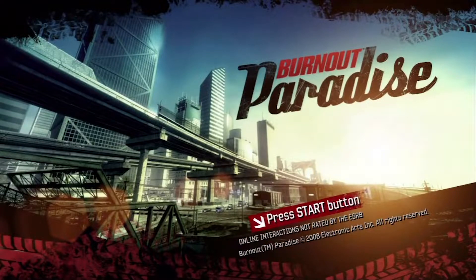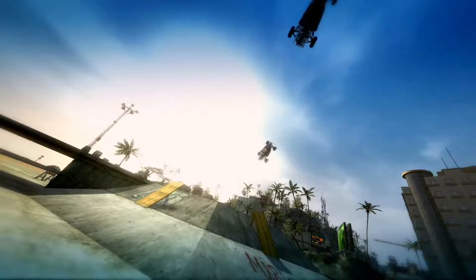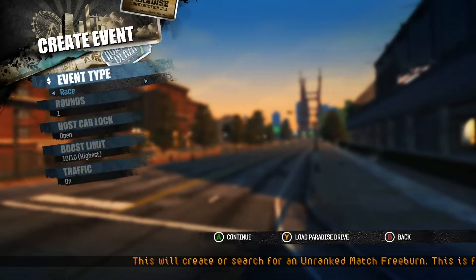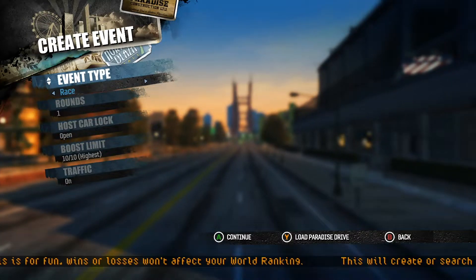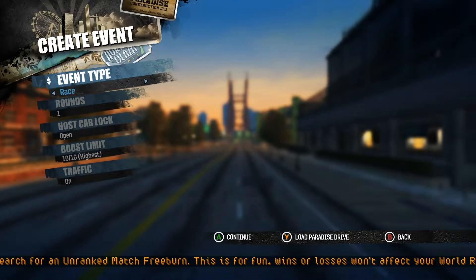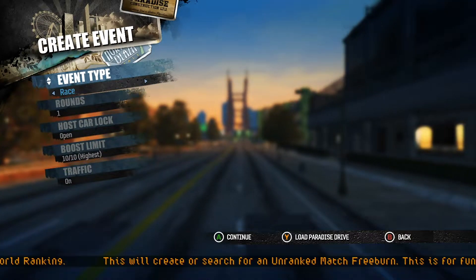Eleven years ago today, Burnout Paradise was released in stores across North America. It enjoyed one and a half years of updates, in particular online with timed challenges and Freeburn games not shipping for the game on day one. But outside the Freeburn lobbies, there was only one full event available online: Races. The game has an option to choose an event type, but it has never had more than a single option. This was not what was originally planned in development.